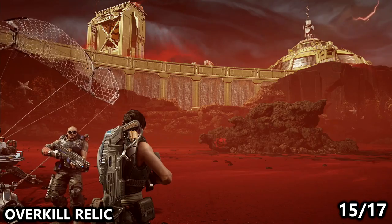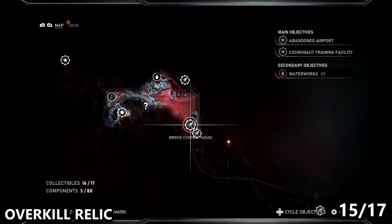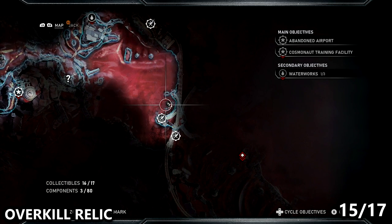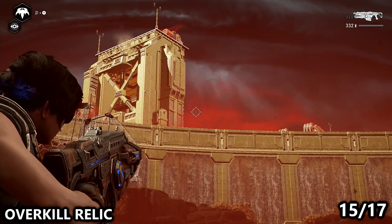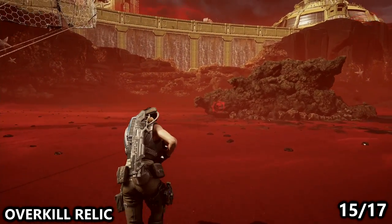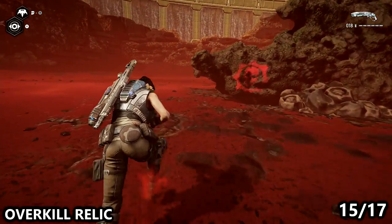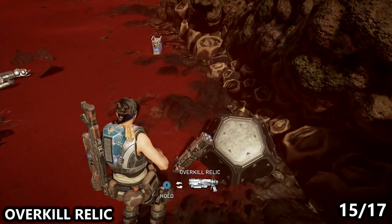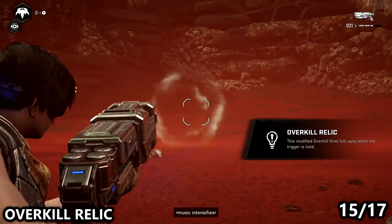For the 15th relic weapon, I'm going to show you the Overkill — personally one of my favorites, but I did play on a lower difficulty. If you're playing on Insane, this one's not great because you kind of have to get up close and personal with the enemies. They can be found not far from the bridge controls. This allows the Overkill to be an automatic firing weapon, so you just hold down the trigger and you can go through all of the ammo very quickly. If you do fight an enemy with a lot of health, it will absolutely destroy them, as long as you have the ammo.